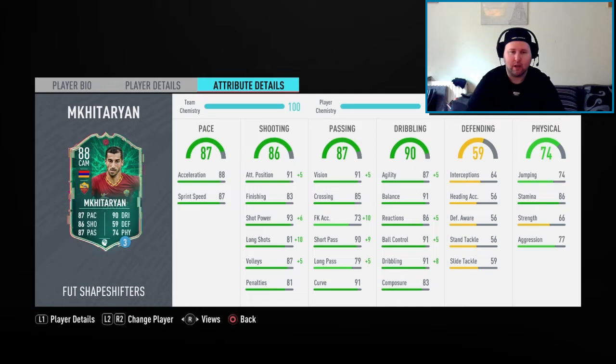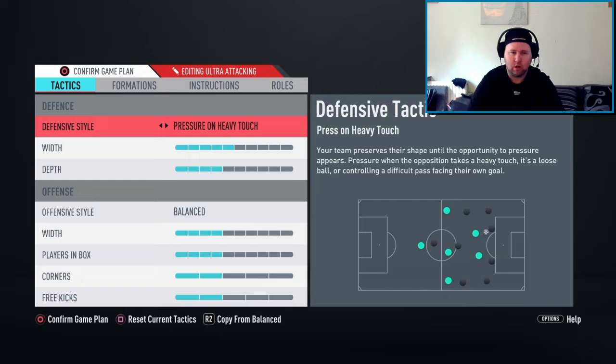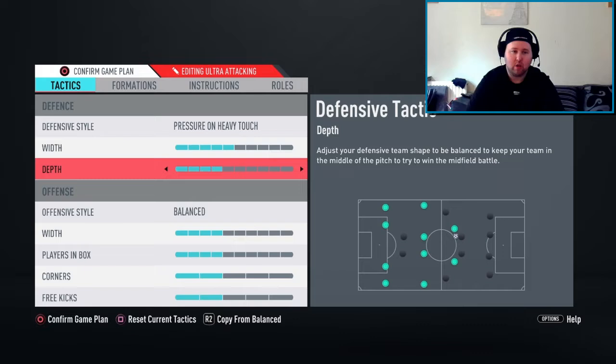This is the team and the custom tactics I'm going to be rocking. Going with the 4-2-3-1, pressure on heavy touch, whip. Five depth, four offensive style, unbalanced, four players in the box with two on corners and three on free kicks.